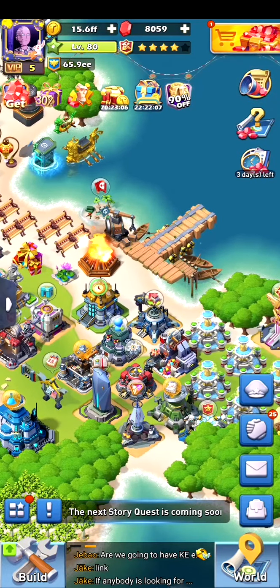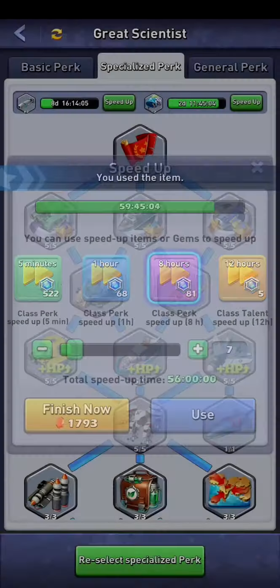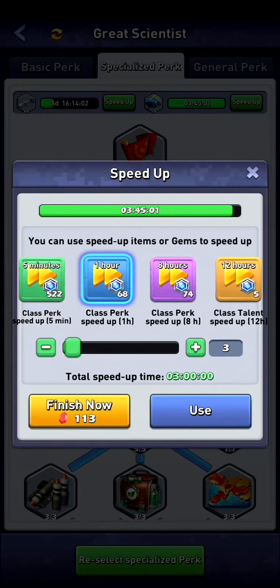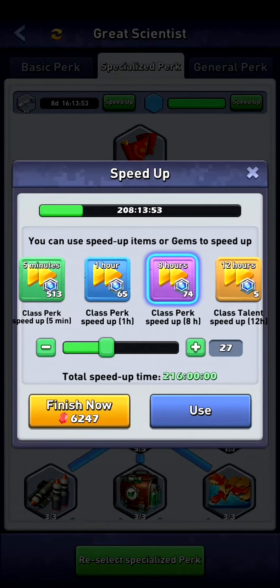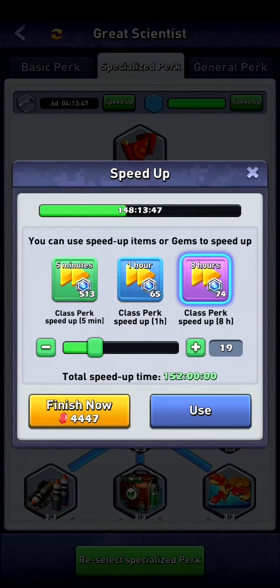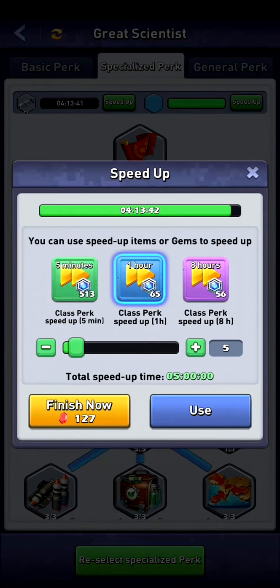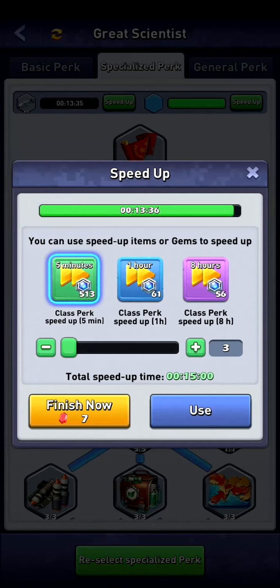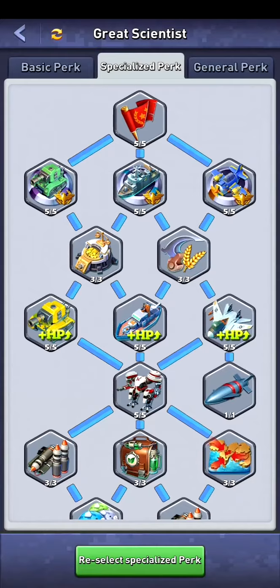I need to finish my research otherwise my items will be lost. We've got three hours left, so I'll use the speedups — the 12-hour ones, the 8-hour ones — and then the 5-minute ones to fill it in. Now we've got the speedups done and we're ready.